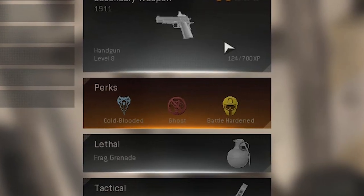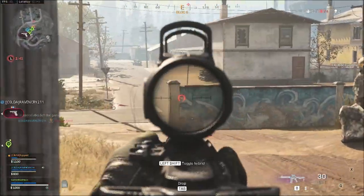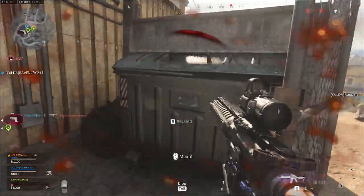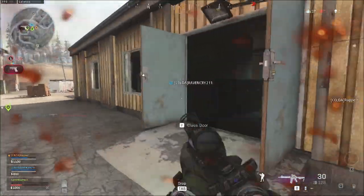In the other loadout drop, you can have a loadout with the Ghost perk. With Ghost, you won't be shown on the map when someone is using a UAV recon. You can use that to your advantage, and in this way you also don't lose the weapon you just got from the first loadout.